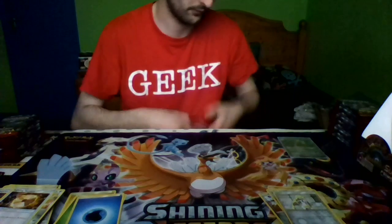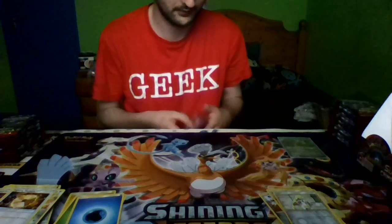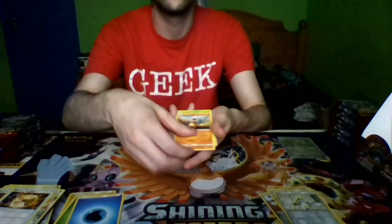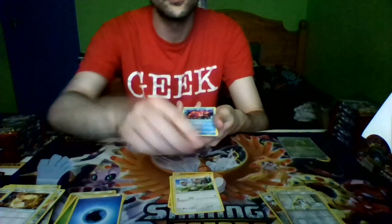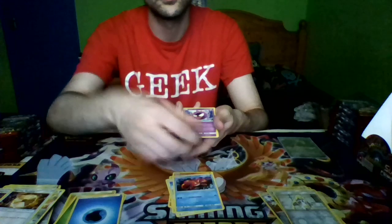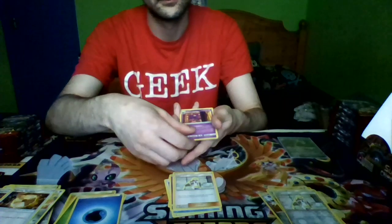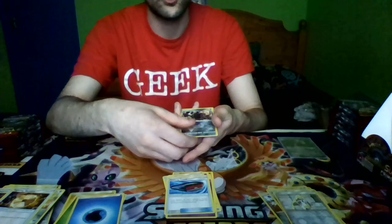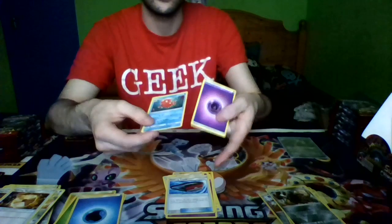Pack five: Cubone, Weedle, Mancino, Corphish, Gastly, Luzumine, Haunter, Dashing Pouch, a reverse holo Aggron, and Octillery as our rare.